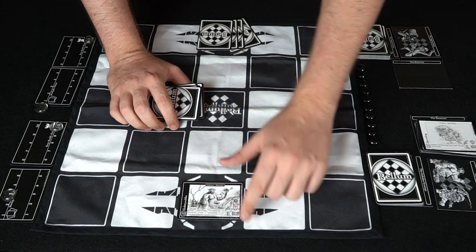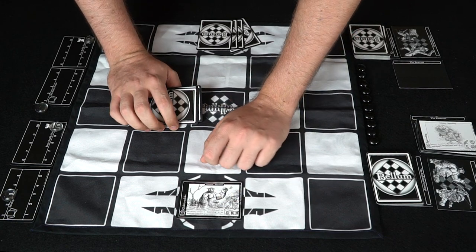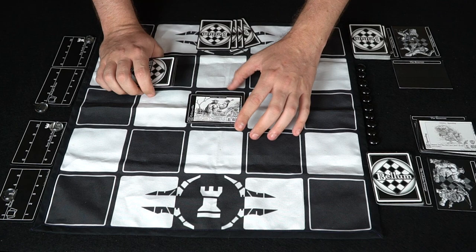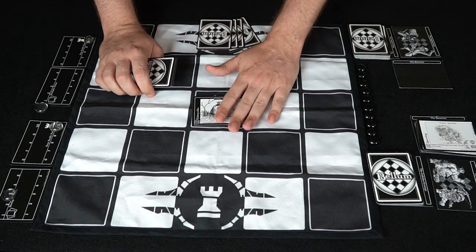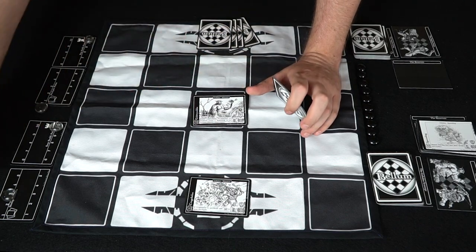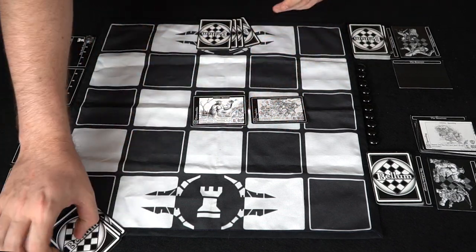So now we've got 2 attack, 1 defense, 3 actions, and 1 range. When he's defeated or sacrificed, create a spawnling in an adjacent available space. We'll go ahead and move 2 spaces, staying more defensive. We'll also play this other card — if he's sacrificed you get to add 2 to the stockpile. We'll move that one 1, 2, maybe 3 spaces, and save the rest for the next turn.